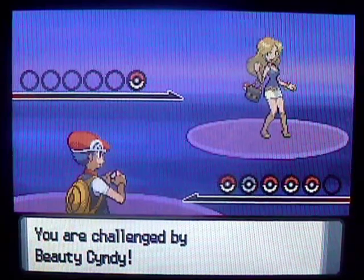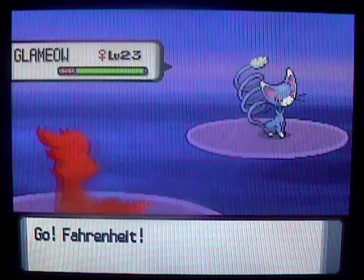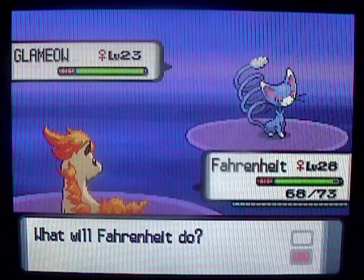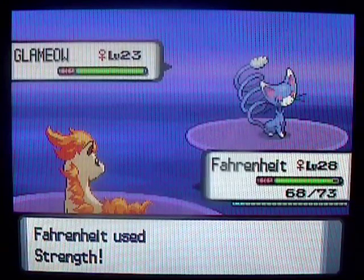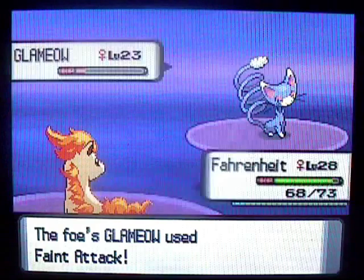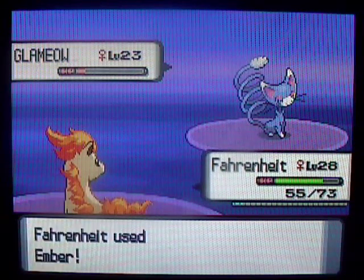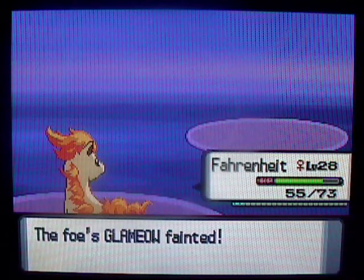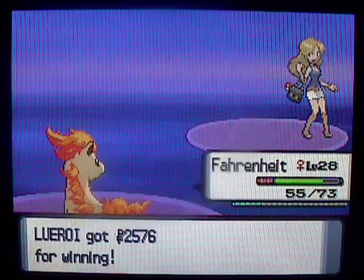I think this is going to be the last trainer we have to fight here. He's only got one Pokemon, so it won't be too hard — a Glameow. Haven't seen enough of those after fighting Team Galactic all those times. I've always wondered about the move Strength — like, are they just hitting as hard as they can? Why is it called Strength? It moves boulders, but how do you attack with it? I'll just play the game and stop questioning it.